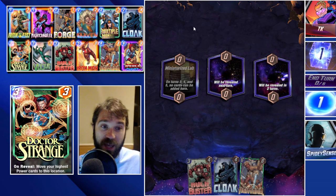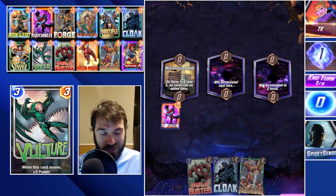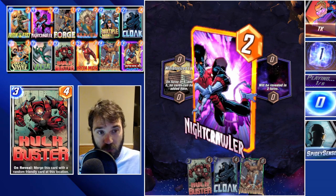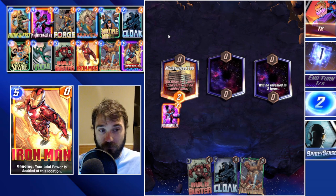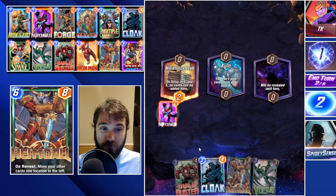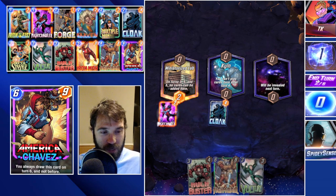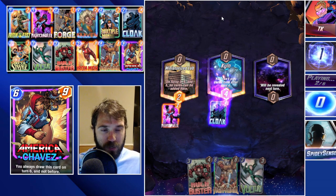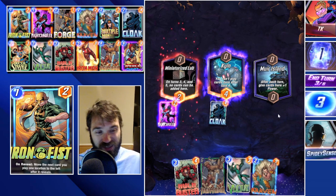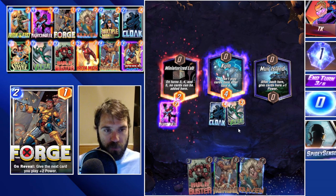Next up the first location is Miniaturized Lab — no cards can be added there. We have a slight advantage in that we can stack cards and shift them over on turn six. Our opponent TK is only going to have turn two and small chances on turns three, five, and six to add more cards to Miniaturized Lab. I think we push for winning Kiln — if we lock that down, we lean into a big power play in Miniaturized Lab, then stack cards in Moore Island and shift them into Kiln last turn.